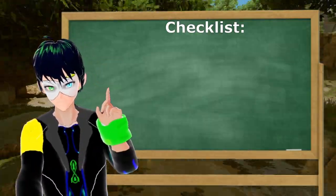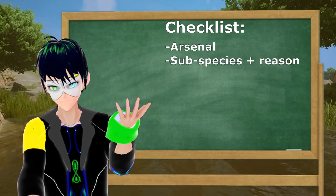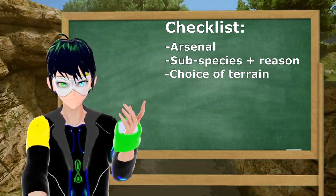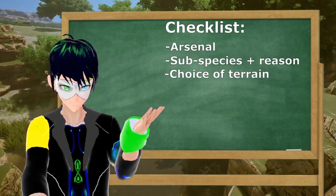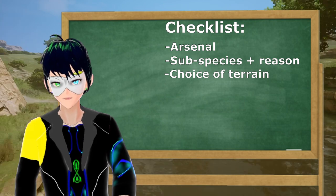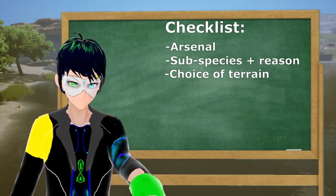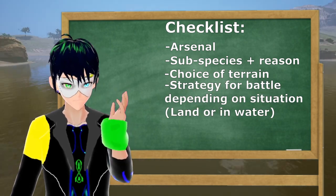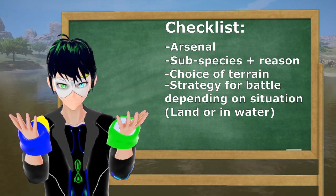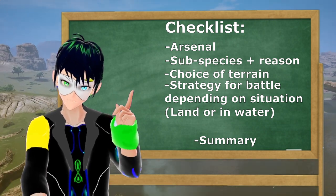First, I will cover the Suchomimus arsenal. Then we will go over what subspecies you should grow and why you should grow that subspecies. After that, we shall continue with what terrain you should go for — this order is a bit different to what I've been doing up to now, but trust me, the choice of terrain is really important for this creature in particular. Afterward, we shall take a look at what you can do during a battle, depending on your situation. You're semi-aquatic after all, so your battles can be on both land and in water, and this also depends on how many opponents you are facing.